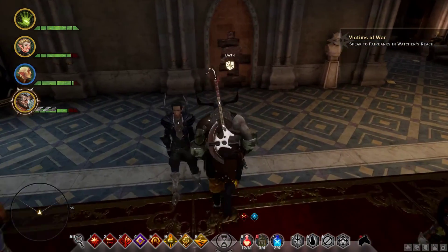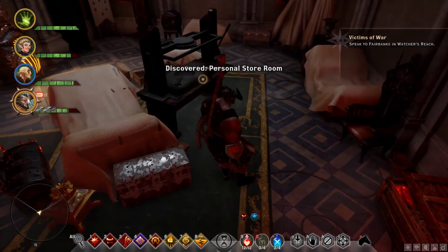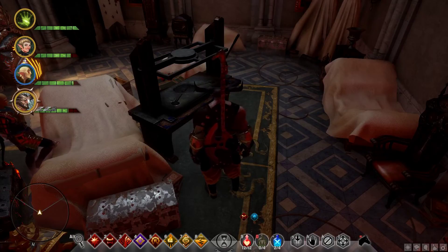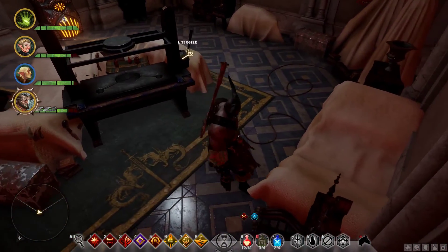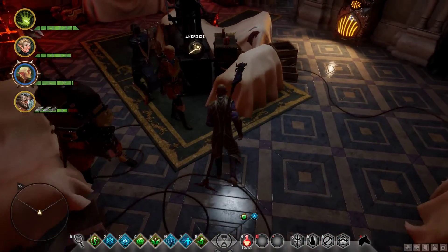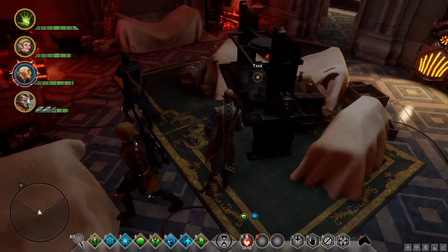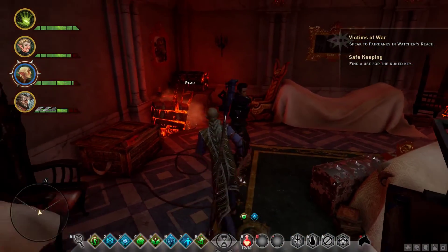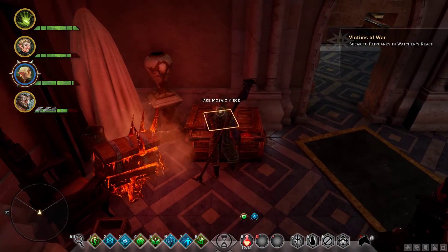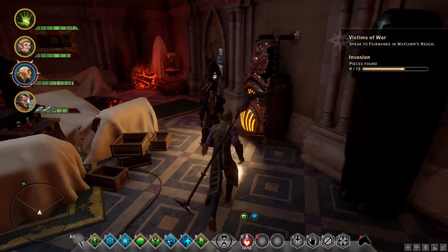Alright Bull, do your job. Red lyrium — they were smuggling for the Templars, not anymore. Nifty. And a mosaic piece.